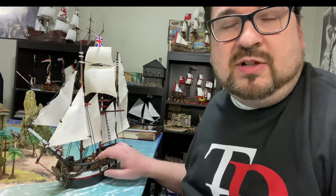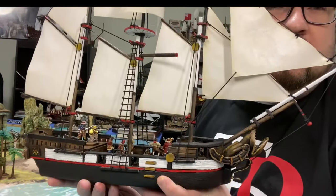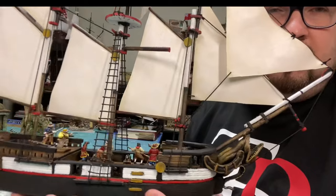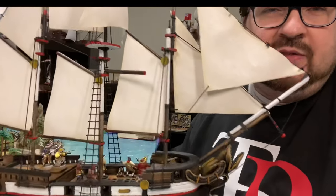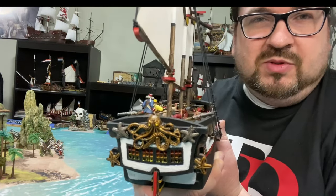I really wanted to build a schooner and figured I could do it with the parts I had. I was really happy with the end result — I had everything I needed, and where I didn't, I fabricated it out of crafting materials: foam, balsa wood, jewelry from Michael's, everything I could find. So let's take a quick look at the finished product. You can see we added some sea monsters — octopus and starfish on the back — so there's a real sea monster motif going on.